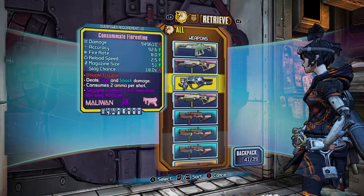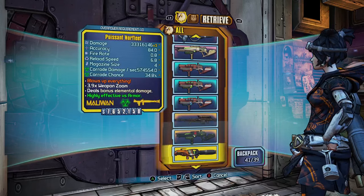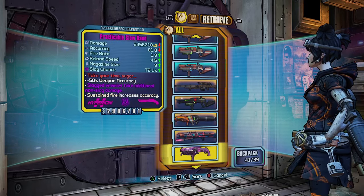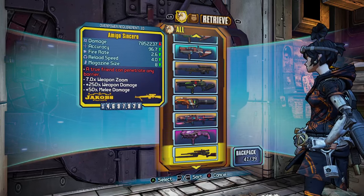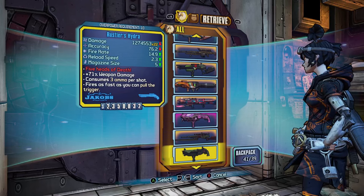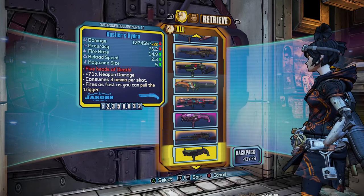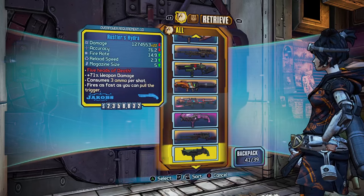Additional weapons worth noting: the Toothpick, the Interfacer, the Florentine which does shock and slag damage, the Butcher, the Loader, Conference Call, Barpak for rocket jumping, the Slow Hand for slagging enemies — I'm pretty certain this is a Moxxi weapon so it heals you as well. The Sinclair for knocking off Pyro Pete's helmet and trespassing through the shield of the Raid Chief in the Voracidous fight. The Hydra for the Hyperius fight, and for the Antagonist/Hydra deflection build where you shoot it and deflect off Hyperius's shield and off your Antagonist shield to do massive damage. You can also use other shotguns as well.